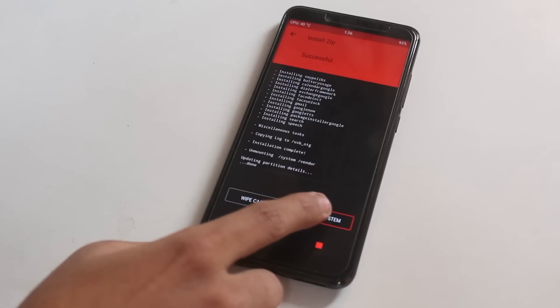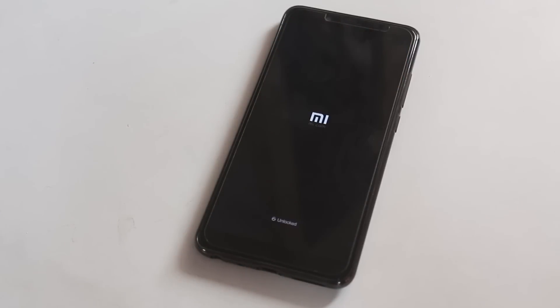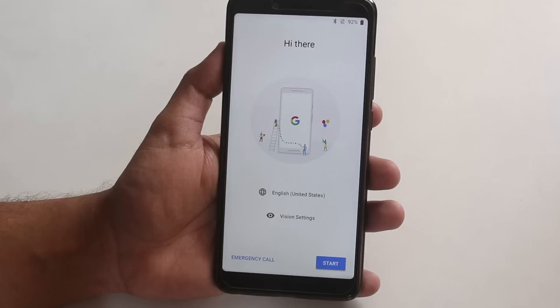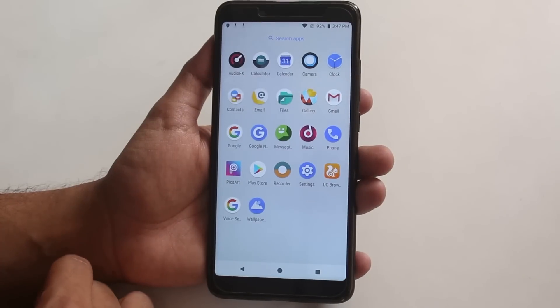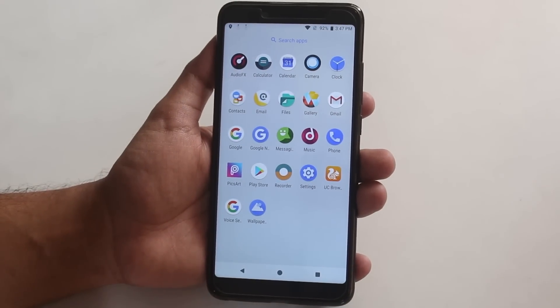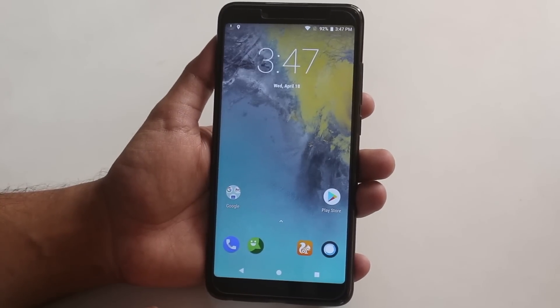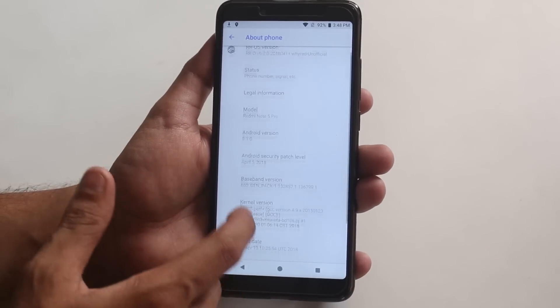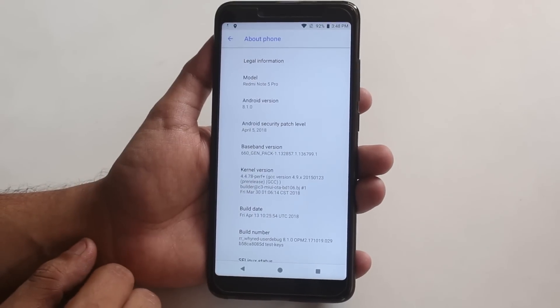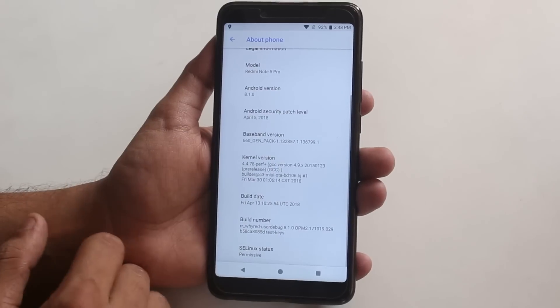Once flashing is done, hit 'Reboot System' and have a coffee — don't have too much though. Here we have the Resurrection Remix boot animation. I'm going to review this ROM on this device soon, so stay tuned. Let me complete the setup quickly — looks like fingerprint scanner, Wi-Fi, and camera are all working fine. Here is the About section: latest April 5th security patch and a lot of customizations — who doesn't want that?